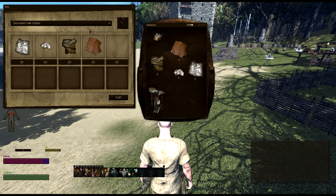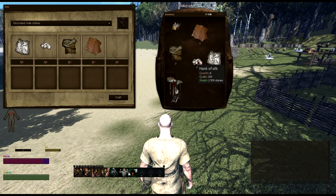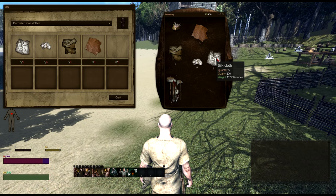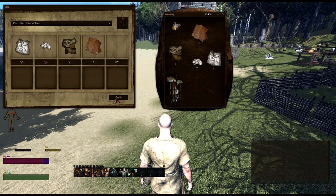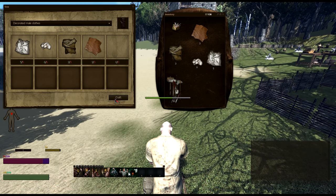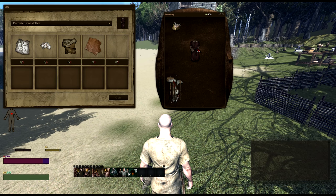If you have a different item you'd like to craft, you'll need different items — just go ahead and collect those. In this case, I have my items all ready: my 3 leathers, my 3 wool cloths, my 6 hanks of silk, and my 5 silk cloths. When you have all of your ingredients ready, just click craft. And boom! There you go — I have my decorative male clothes.